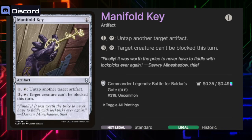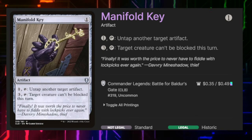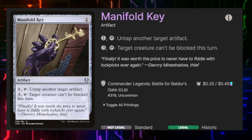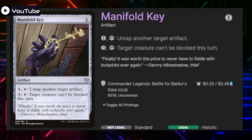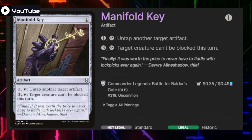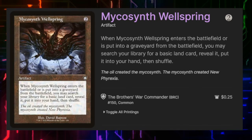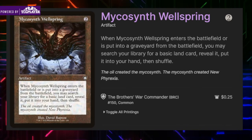Manifold Key has two modes: pay one and tap it to untap another artifact — good to get a blocker up or set up combos — or pay three to make target creature unblockable till end of turn. Myriad Wellspring — whenever it enters play or goes to the graveyard we can search our library for a basic land card and put it into our hand.